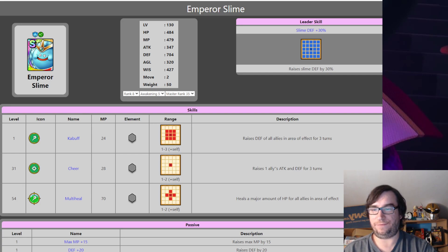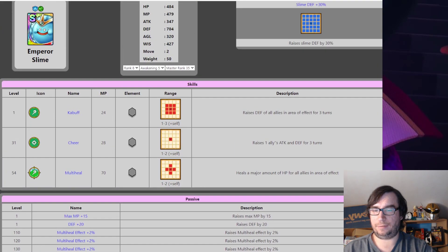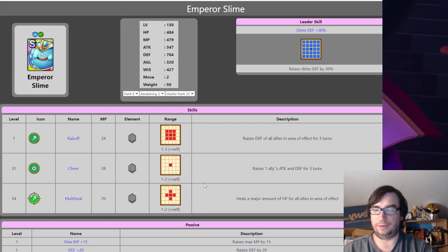Maybe something like Angelic Charm — the new ability would have to be a heal. Maybe they could try to turn him into a damage unit with Multi-Heal. That would be interesting — make him more like Gem Slime or Diamond Slime rather than a healer. White King is another interesting one — the second of the three general pool units that aren't awakened.